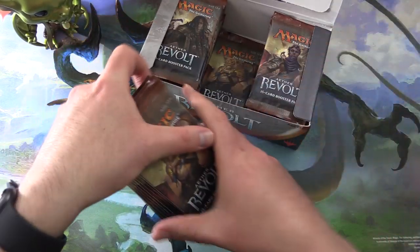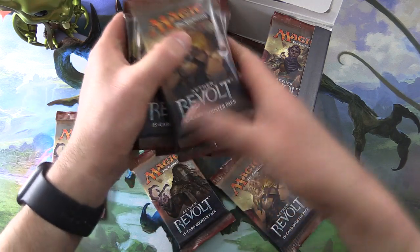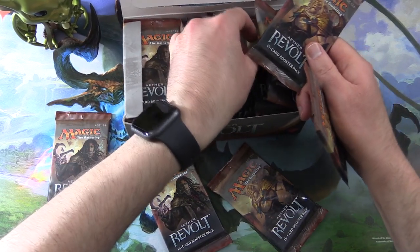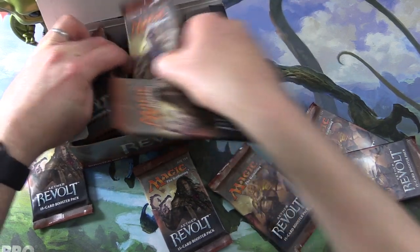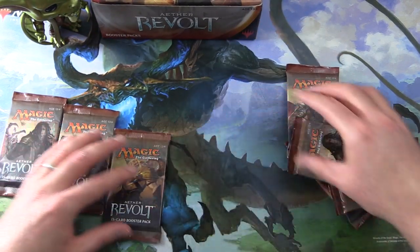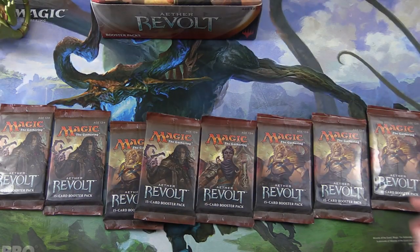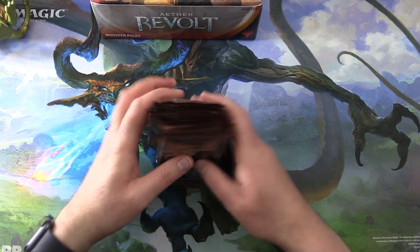I'm going to do eight packs today. We'll get three from the middle, maybe three from the end, and two from the first column. Hopefully the right packs. Let's move that aside and lay out the packs for the traditional pack blessings. There we go — that is how we do the pack blessings around here.